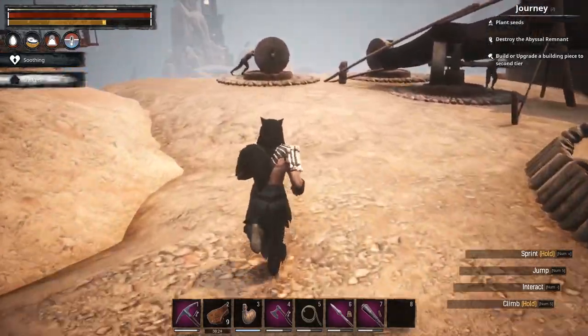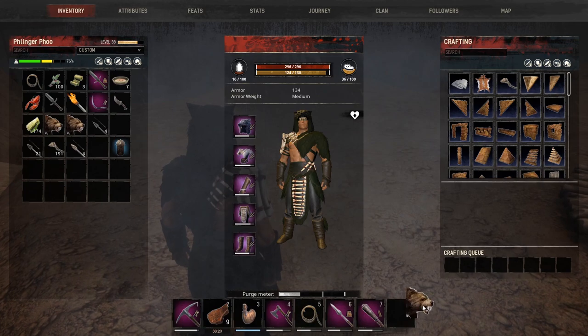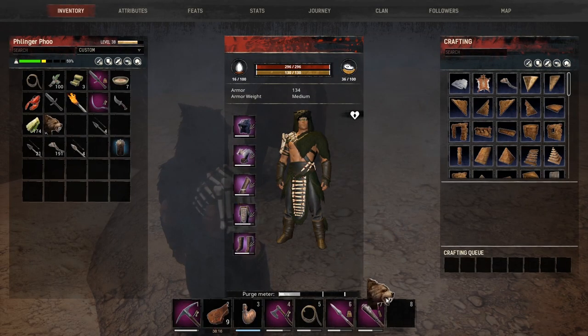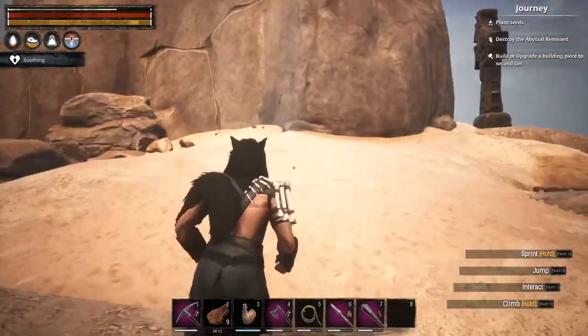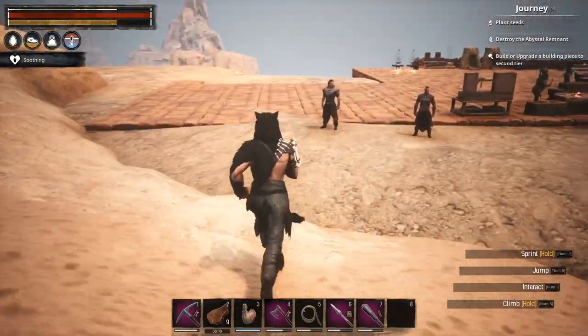Let's put a couple of these over on this side where they can just kind of guard everything for us. We're gonna eventually have wolves, and tigers, and bears, and lions, and oh my! All sorts of stuff up in here.